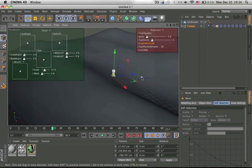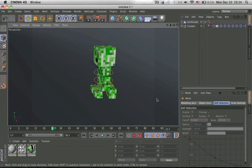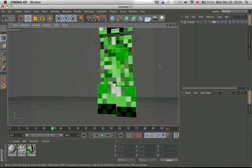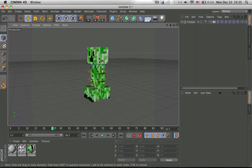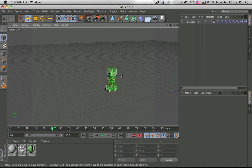I'm also working on auto-move where he walks normally, like a Steve character walking in real life. That's going to take forever and a ton of XPresso. I made a small trial but it didn't come out very well.